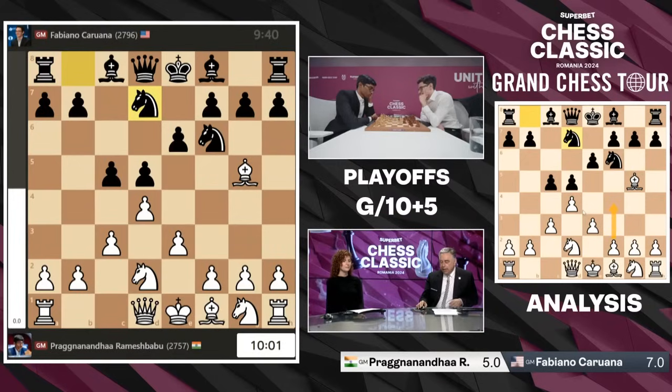Oh, I tried that against the computer — with great success? No, I did not like it at all, because there was often the C takes D4 idea at the right time. Normally speaking, I'm recapturing with the E pawn. I was trying it with a bishop, Black bishop on D6, and that didn't work. But I discovered that if Black is very reluctant to go C5 and goes B6, Bishop B7, then you can go F4 without any danger.